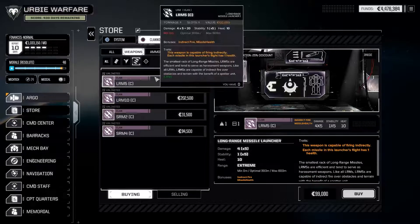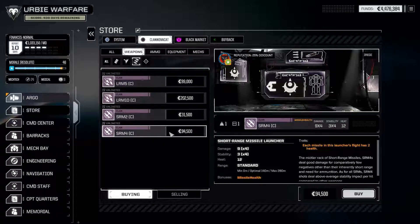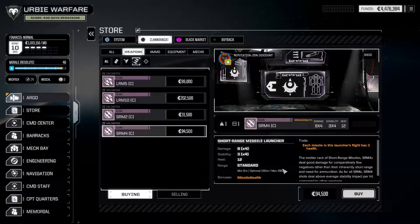As we get to missiles, it's more of the same: LRM 5s and 10s, SRM 2s and 4s, but no LRM 15s or 20s, and no SRM 6s. That's particularly bad because clan SRM 6s at 1.5 tons are devastatingly effective, although clan SRM 4s still offer some improvement over standard. You will have reduced range with clan missiles, which is something to watch out for — you need to put these on a very fast mech to make good use of them.